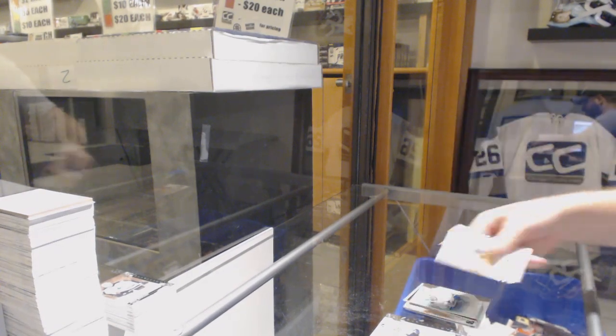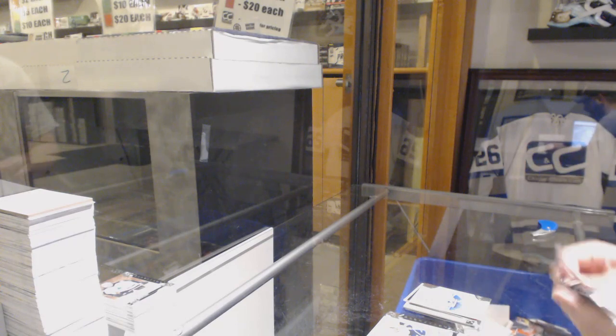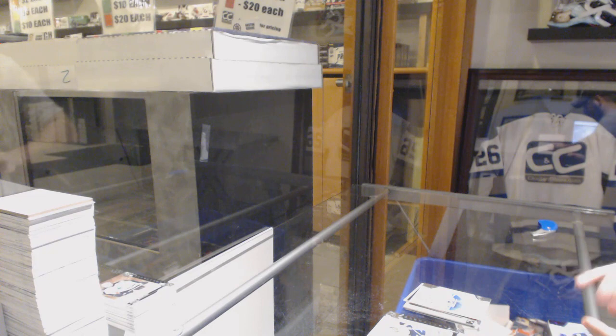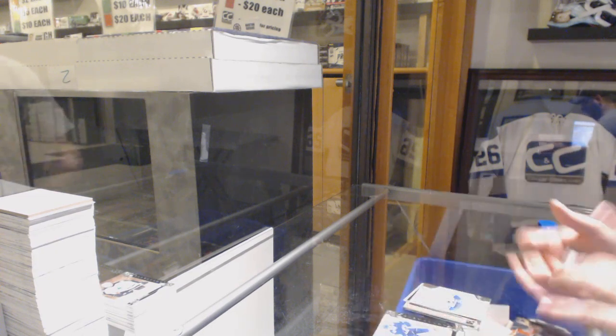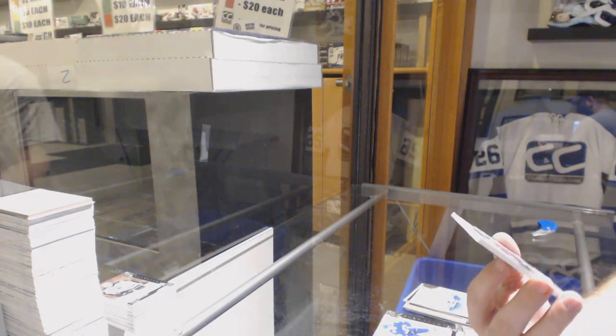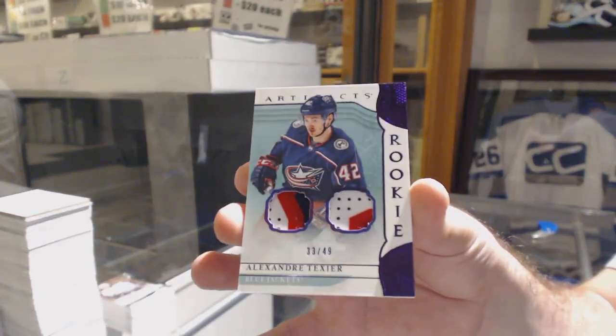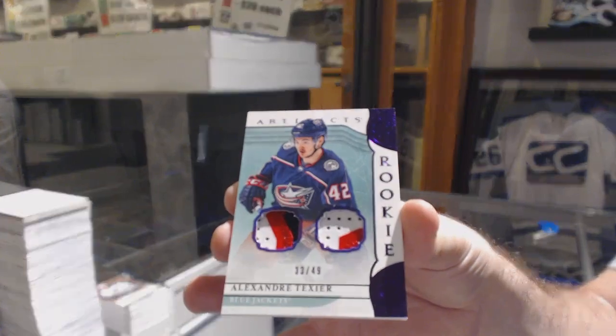Zach McEwen for the Vancouver Canucks Rookie. And to finish off — nice finish — for the Blue Jackets, Dual Rookie Patch numbered to 49, Alexander Texier. There we go.